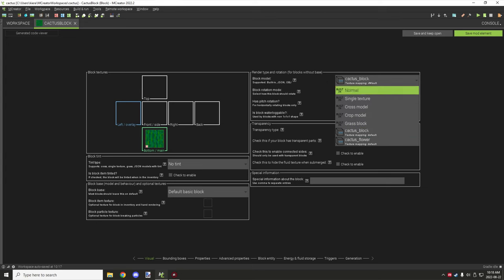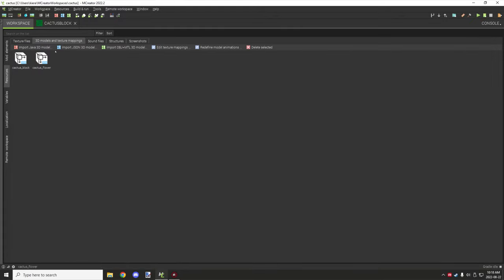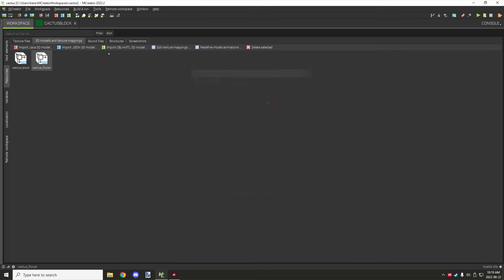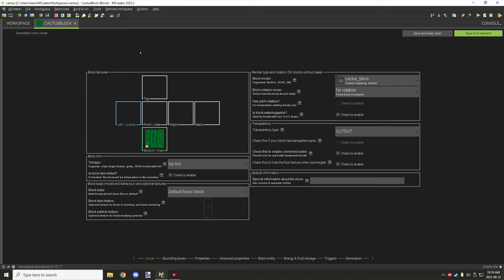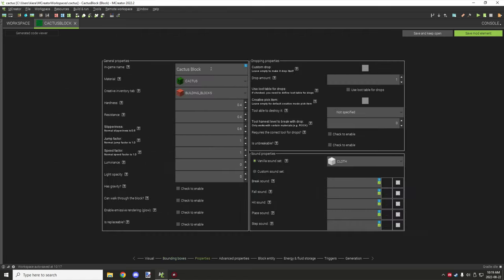For the block itself, again a custom model — the built-in cactus one isn't an option. You import your JSON model through Resources > 3D Models and then set your textures. The top texture is for the bottom of the cactus and number one is for the actual bark where the flower just has the flower part. I've selected the model, cutout again.